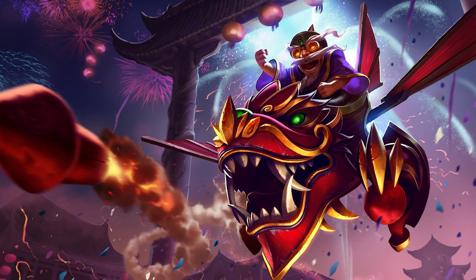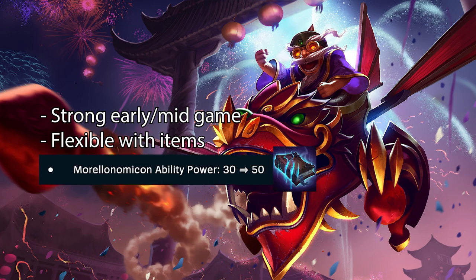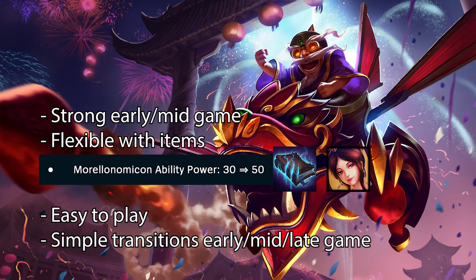Hello guys, and welcome to this guide on how to climb with Corki. First off, let's look at why you would want to play this comp right now. The comp has a very strong early and mid game. Corki is very flexible with items, and Morello just got a massive buff. You run Morello sooner in this comp, and that item on that unit is just straight up broken right now. And lastly, the comp is easy to play and comes with simple transitions early, mid, and late game.